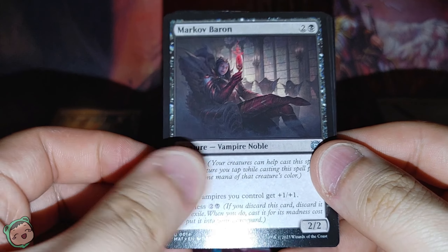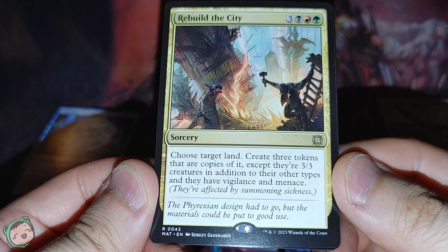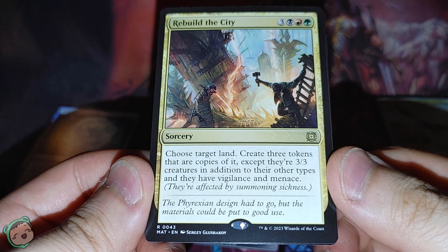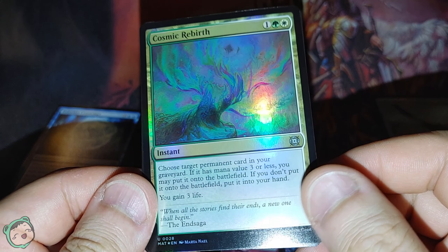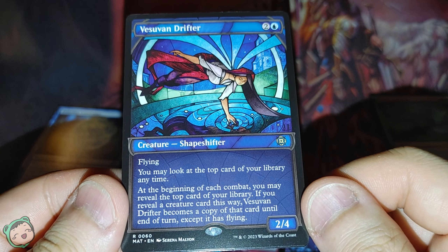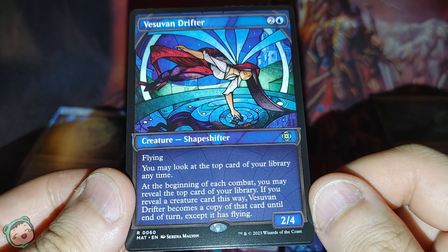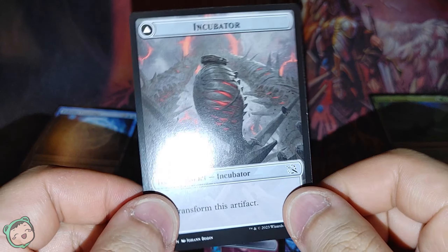We got the Phyrexian Incubator token. We got another Markov Baron, another Talarian Contempt. We got Rebuild a City — three black, red, green. Choose a target land, create three tokens that are copies of it, except they're three-three creatures in addition to their other types, and they have Vigilance and Menace. We also got another Cosmic Rebirth foil, and a Stained Glass version of Vesuvian Drifter — two blue, flying. You may look at the top card of your library at any time. At the beginning of each combat, you may reveal the top card of your library; if you reveal a creature card, Vesuvian Drifter becomes a copy of that card until end of turn, except it has flying.